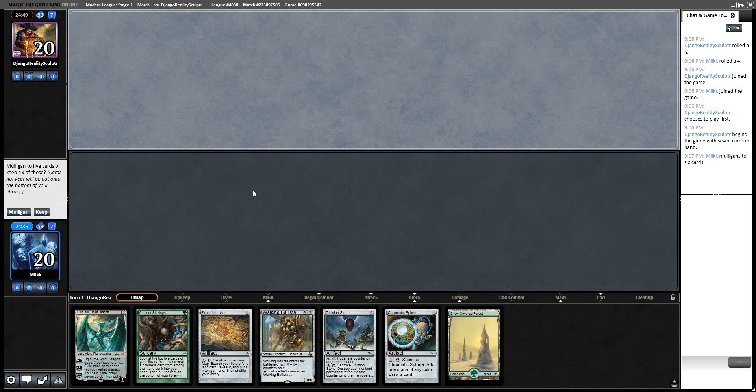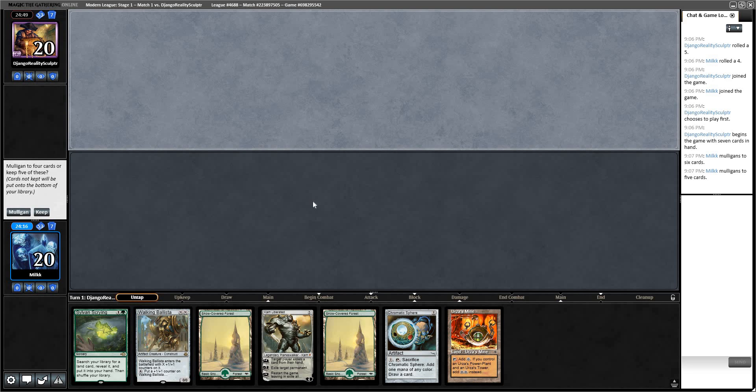This has zero Tron lands, which generally is a mulligan as well. You want to mulligan a lot with this deck. We have Ancient Stirrings, but with zero Tron lands we're not really doing anything that powerful. We have Map and Stirrings, but at best this would be T4 Tron. I'd much rather go to 5 and try to T3 Tron.